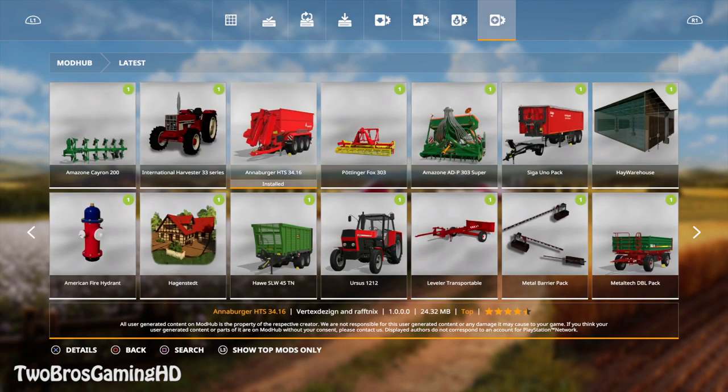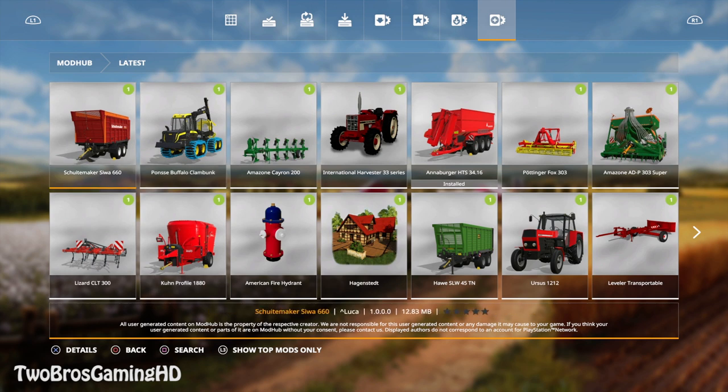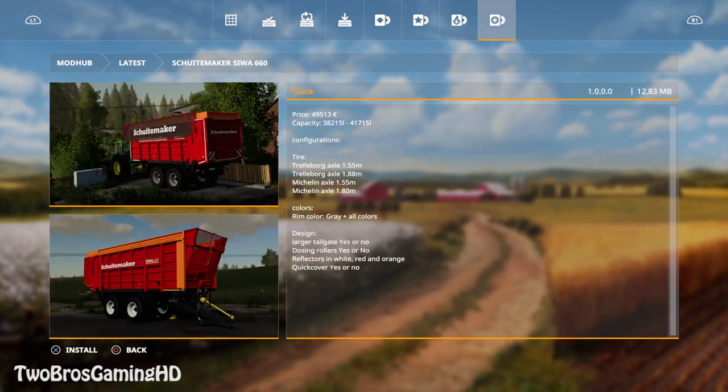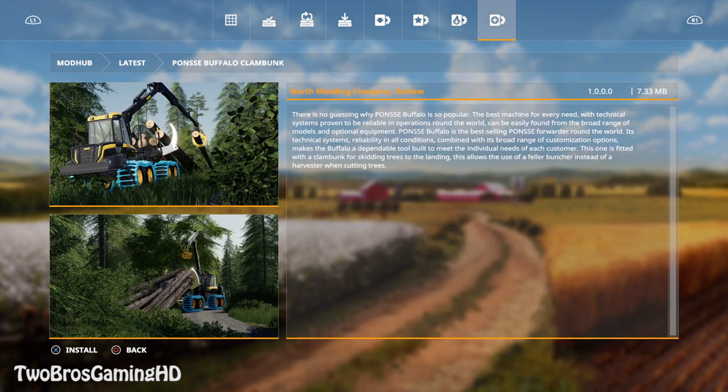Yesterday I took a look at the Anaburger HTS 34 16, and today we got these right here. This is the sweet maker — but we do have a Ponce Buffalo Clam Bunk. This is again from the North Modding Company and the Outlaw Modder. There is no guessing why Ponce Buffalo is so popular — the best machine for every need, with a technical system proven to be reliable in operations around the world, and can be easily found from a broad range of models.